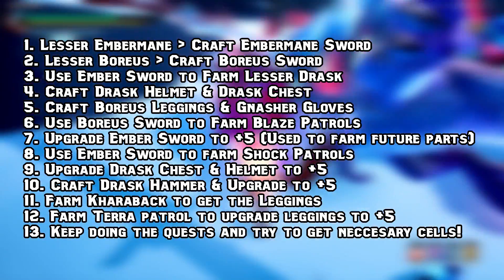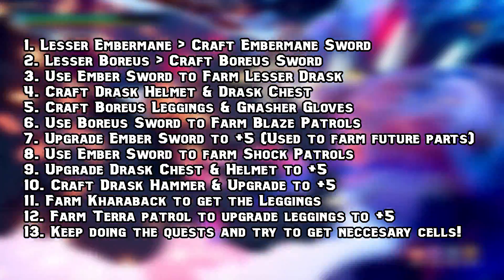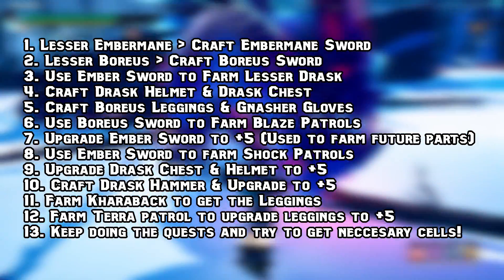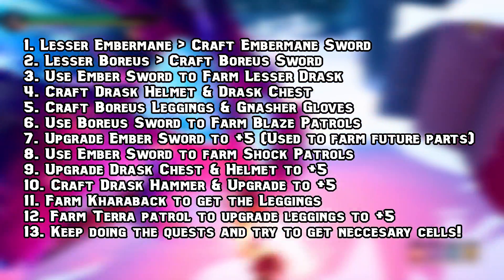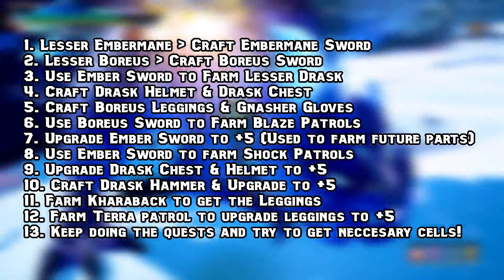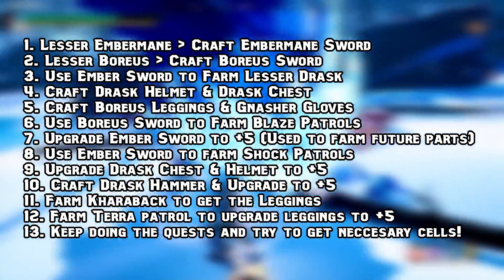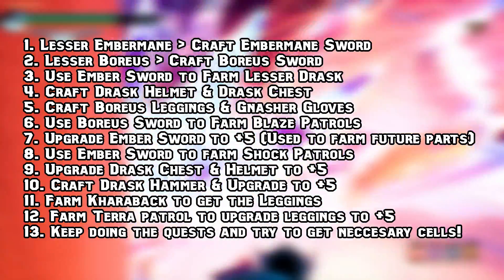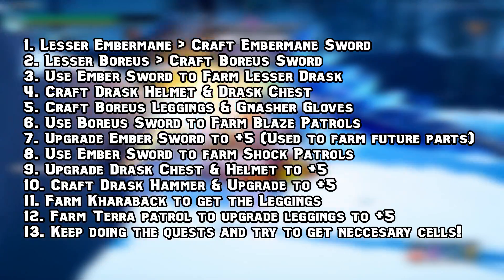After you unlock elemental patrols, use your Boreas sword to farm blaze patrols and upgrade your Embermane sword to plus 5. This is important since hammers cannot break horns or sever tails, so you'll need an alternative weapon for farming some parts in the future. After the sword reaches plus 5, use it to farm shock patrols. First upgrade your Drask chest and helmet using shock patrol rewards. After they're at plus 5, craft your Drask hammer and start upgrading it to make shock patrols easier and faster.